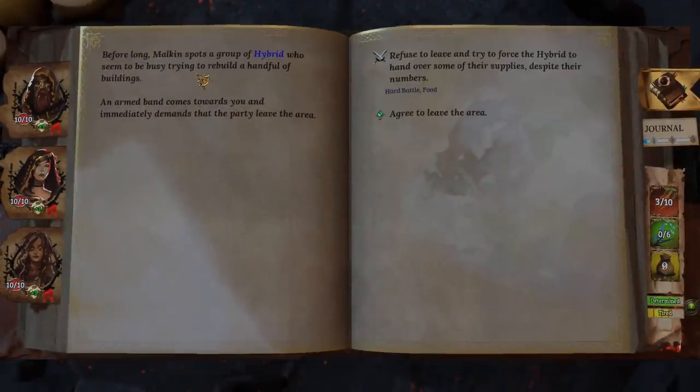Malkin spots a group of hybrids who are busy rebuilding a handful of buildings. An armed band comes towards us and demands we leave the area. Are you the kind of player that when you make a decision in a video game, it actually bothers you being a terrible person — like the video game is actually real? That happens to me all the time. I always very carefully pick all the good options, all the altruistic ones — I try to be a nice guy. I've been playing Disco Elysium lately, and it's really hard to play that way, I'll be honest. I'm going to be a nice guy.